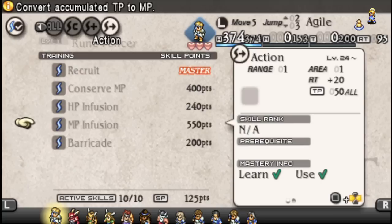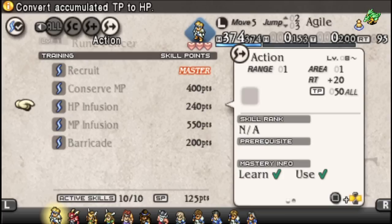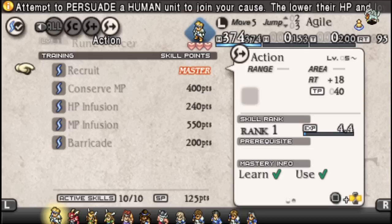MP Infusion is a bit of an odd one because you can basically give yourself full MP, but at the same time you have Conserve MP, which lets you just not use MP all of a sudden. So it's up to you what you think is more useful. MP Infusion is your long-term thing; Conserve MP is your I-need-to-cast-this-right-now deal; and HP Infusion is your I-gotta-outlast-the-other-guy thing. RT-wise, these skills cost 16 to 22 time units each — fairly costly.